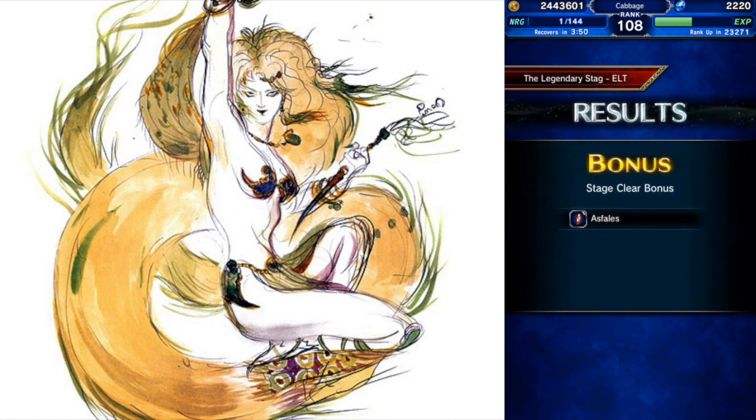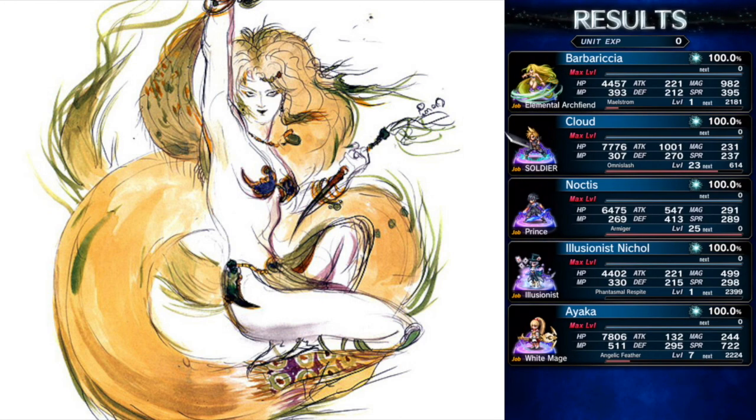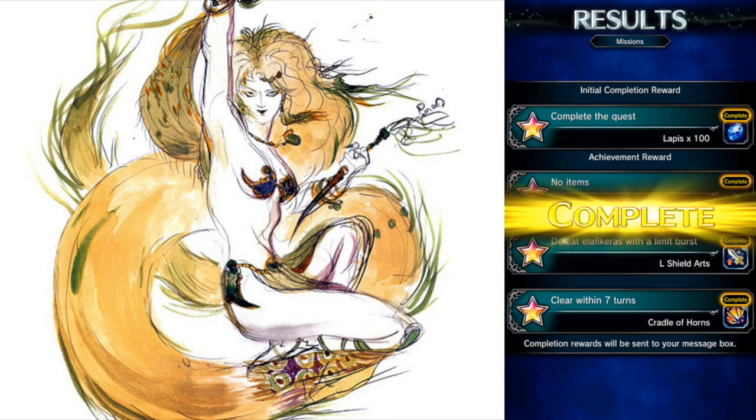An awesome shield there — it's a light shield, so I can give it to some of my support characters. And then Gladiolus, who's probably my favorite character right now, that would be pretty good on him as well. And we got all the missions.